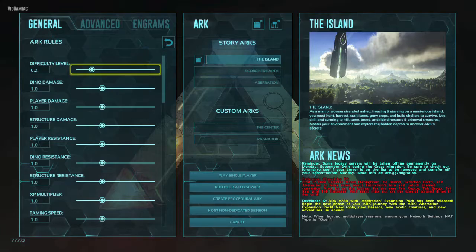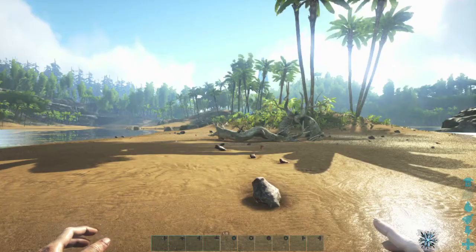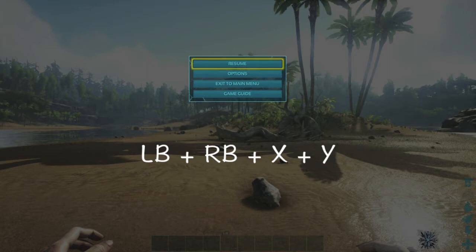Make sure you have admin logging on so we can use the cheat codes once the game starts up. Start up single player on the island. Once you get into the game, hit pause and punch in the cheat code, which is both bumpers and XY. That should bring up the admin console.